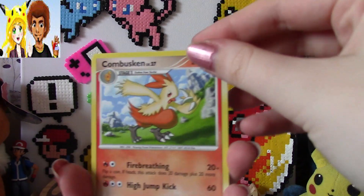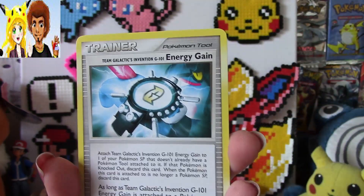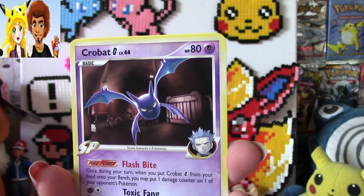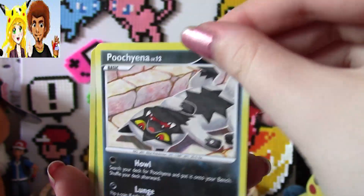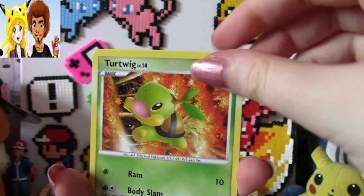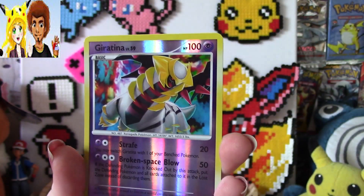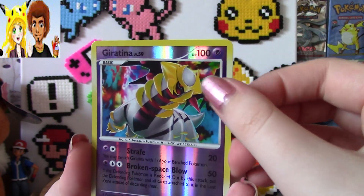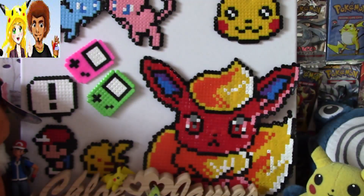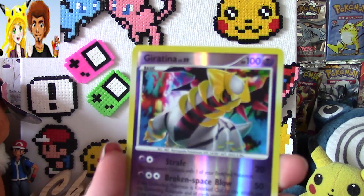We have got a Combusken, a Trainer Energy Gain, a Crobat, Torkoal, Shuppet, Puchina — kind of looks like he's just been flattened by a car — a Turtwig, a Torchic, a Reverse Giratina. That's pretty awesome from a Giratina pack. And a regular Giratina. Wow. That is awesome, I like that. Okay, that is still pretty cool.